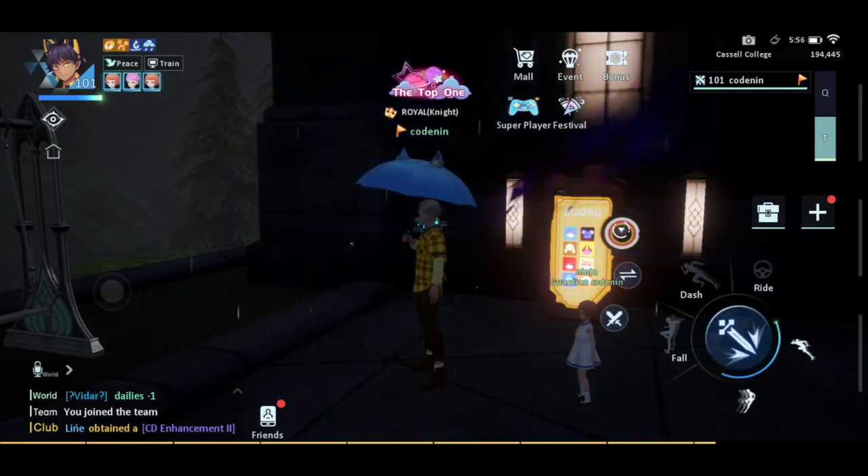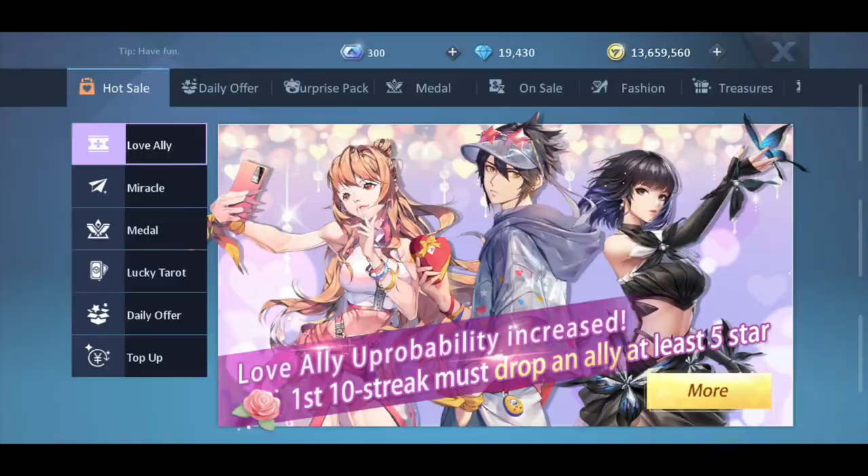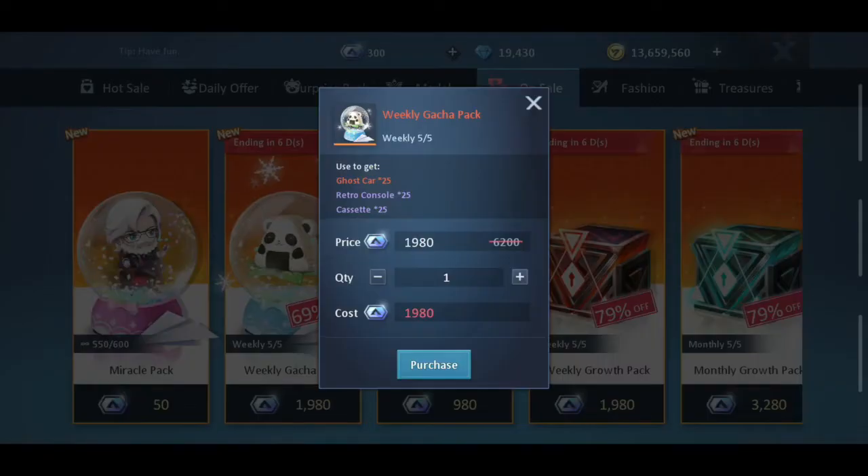The cheapest option is actually doing it weekly by buying the on-sale weekly catch-up pack. This one is cheaper - you get 125 rolls per week, so you need around six to seven weeks to reach 800 rolls. In total that comes to around 79.2 or about 80 coupons per roll, making it around 64,000 coupons total. This is the cheapest way to do the 800 rolls.